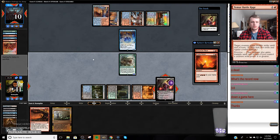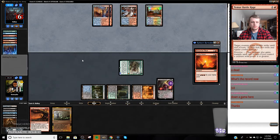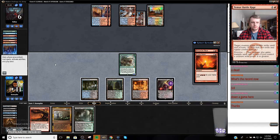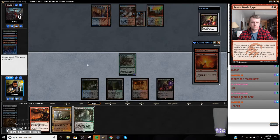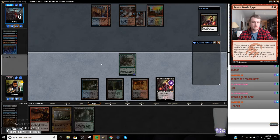So they drew a bolt. Okay, bolt my Shadow. All right, that's going to slow them down. Slow me down a little bit. Steam Vents. There's my fetchland that I needed. So they have one Ritual in their hand.